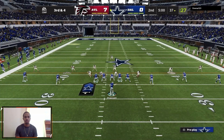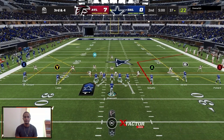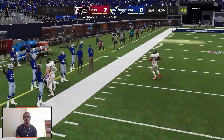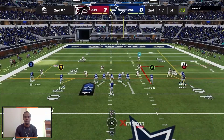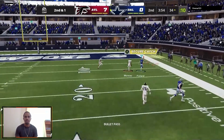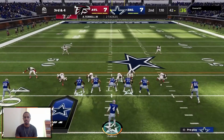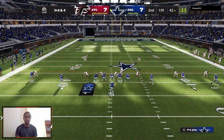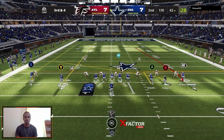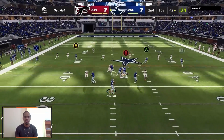We have a single high safety, so we set up our scissors look with CeeDee and Amari. We have our drag coming underneath from Pollard if we need it. We're able to get the corner — that's beautiful. We have the fade out here, but Pollard's able to beat that over the top. You want a possession catch — when you're in on the sidelines they'll put one foot out of bounds to make it an incomplete pass. I've done it enough times to know. Don't let it happen to you. But if you've got the space and time, you can catch it and run for a touchdown.